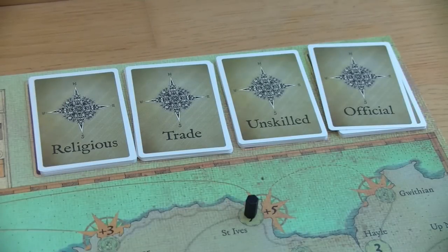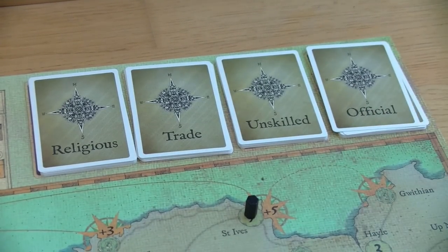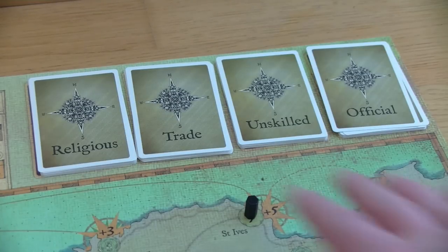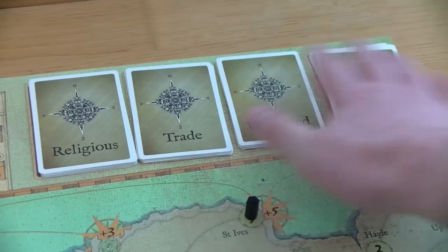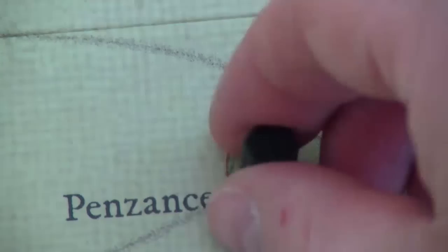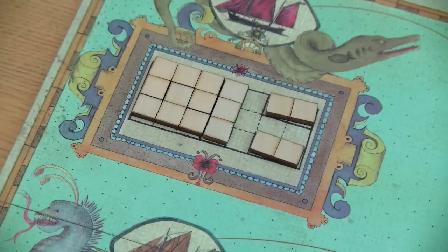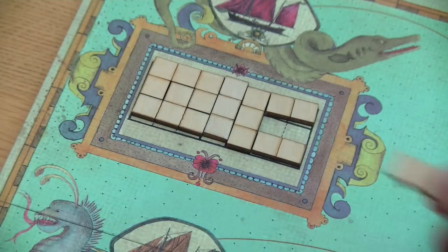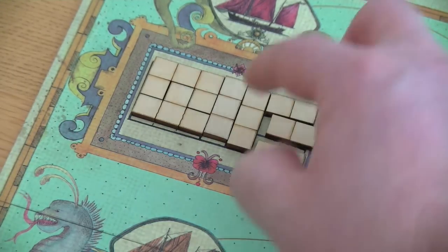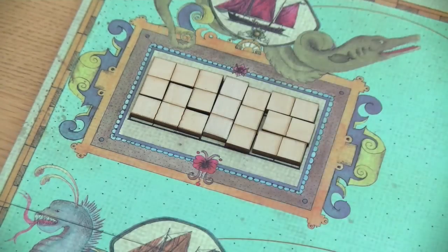Then you separate the character cards into their appropriate types — for example official or unskilled — give each pile a good shuffle and place them on the board on their corresponding spaces, with officials on the official spaces, kept face down for now. Then you put one customs officer in Penzance and one in St. Ives. Put the good shapes into the reporting positions on the merchant spaces — it's a bit of a jigsaw puzzle, but every good shape has its dedicated space on any merchant space.